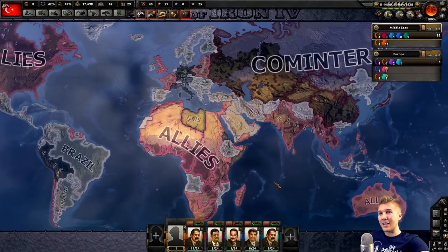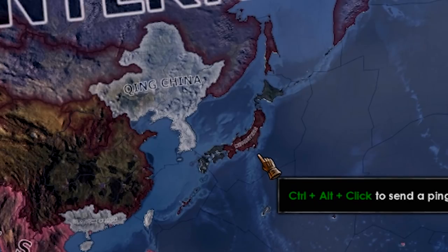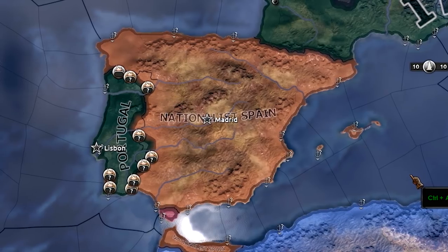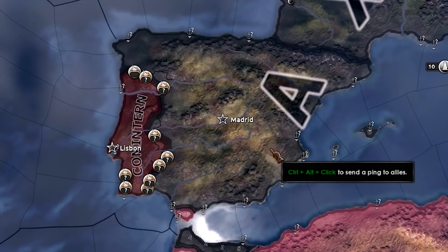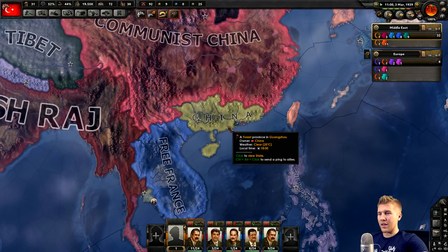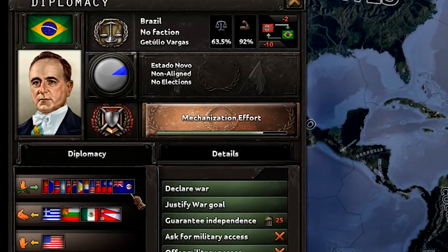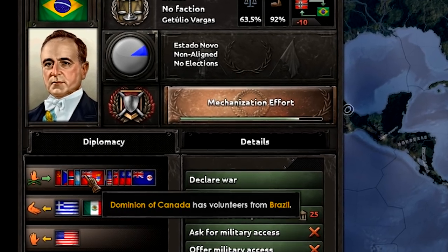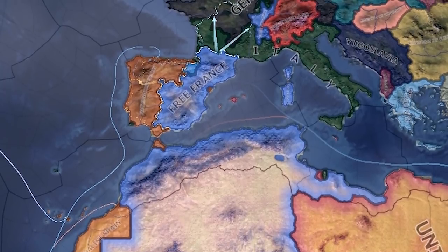Again, this Comintern is very terrifying. The Japanese civil war just popped up — the democratic uprising is part of the Comintern. Things only get worse as Franco joined the Axis and declared on Portugal, making them join the Comintern. Qing China claimed to be China and joined the Allies, so they should be fine. Brazil is definitely having an impact, though I was a little disappointed that they didn't join a faction.